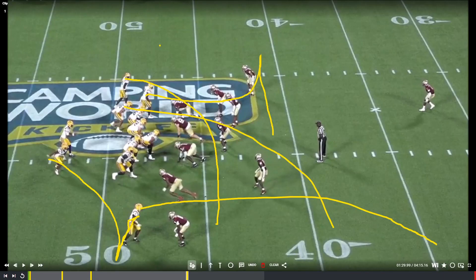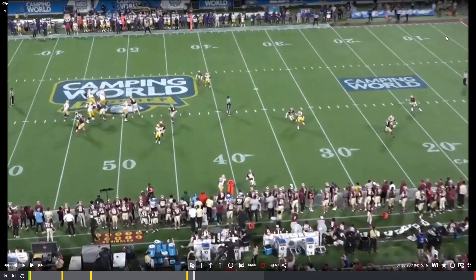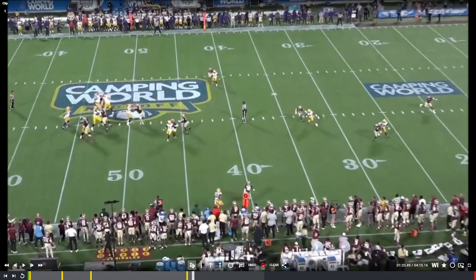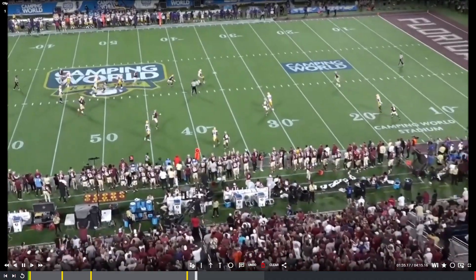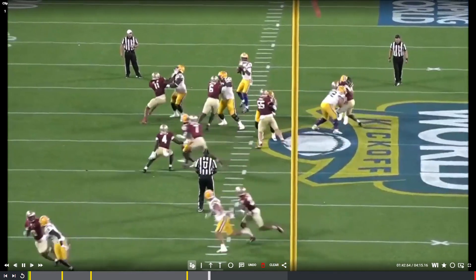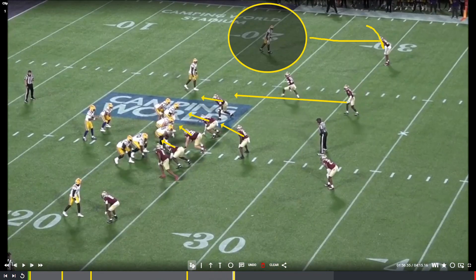Next play: they run a little flood concept down to the bottom of the screen. Daniels doesn't like anything front side — everything is pretty much covered. I like how he goes back to this backside whip route and is able to hit his receiver. His receiver drops the ball, but I like him processing the concept: front side covered, covered, covered — only option is go backside, hit your receiver in the hands. You can't catch the ball for the guy. From this view in slow-mo: nothing open, go backside, boom — right in the hands, and it's dropped.